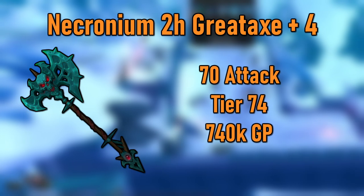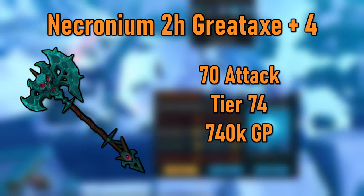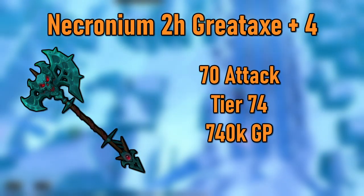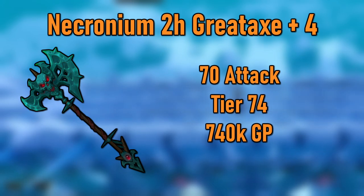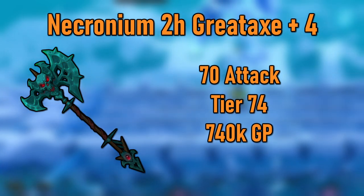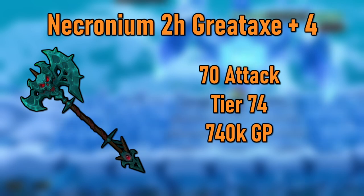I'll go over the weapons from level 70 to level 92 that you'd want to consider if you're on a budget, starting with the Necronium Two-Handed Greataxe Plus 4. The Necronium Greataxe is a level 70 attack weapon and the plus 4 variant has the stats of a level 74 weapon. This is really great — that extra 4 tiers of damage and accuracy is especially huge at this point. Also, being a two-handed weapon, this will be really good for multi-combat training and slayer.